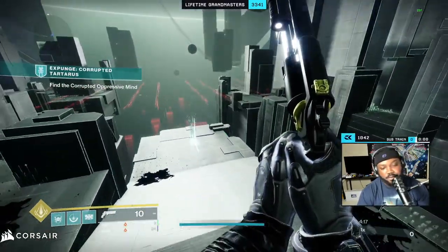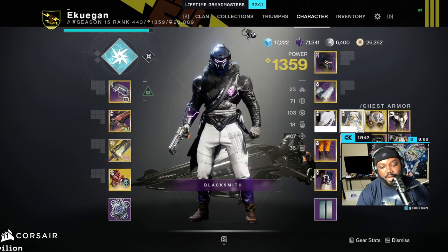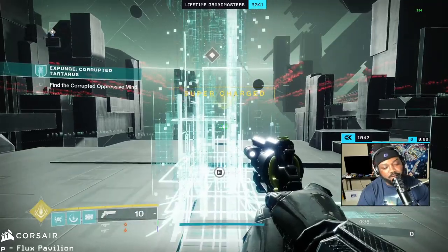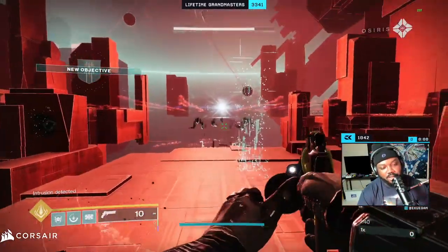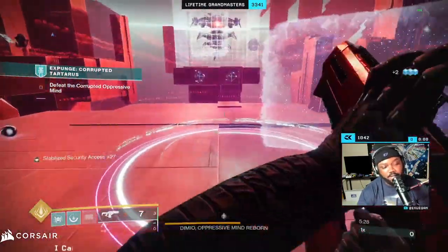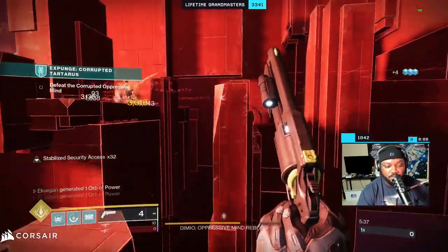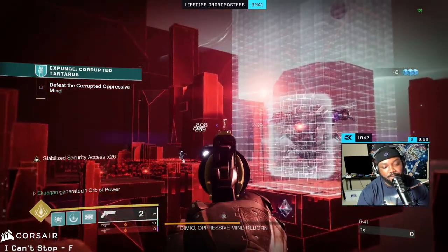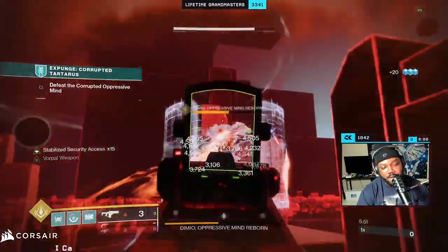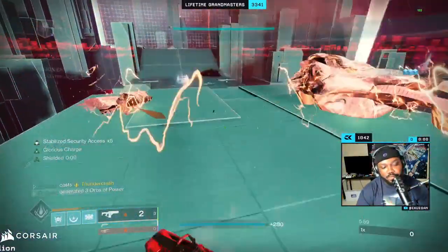There are two supers that can basically help you push through the second wave of the boss so you don't have to do a third. The Titan can do it with Thunder Crash and the chest piece; the Hunter can do it with Nighthawk. Sadly, for the Warlock, none of the supers work the way I wanted. Also, you can't break this shield if you're using an anti-barrier weapon — I don't know who set that up, but it's probably just a Bungie thing. The boss is gone, ads are going to come in. There are two boxes you've got to break. What I like to do is bring the boss to basically one shot but not push them away — use your super and you skip a phase. That's basically it.